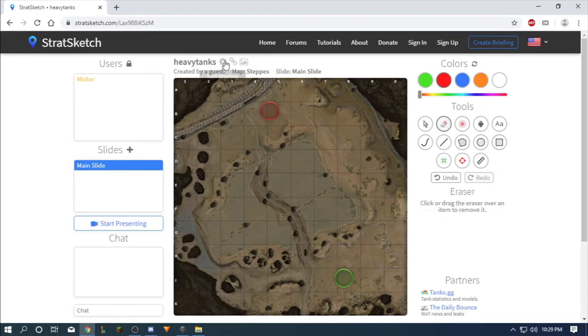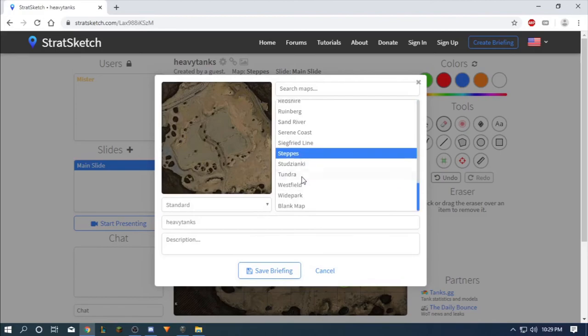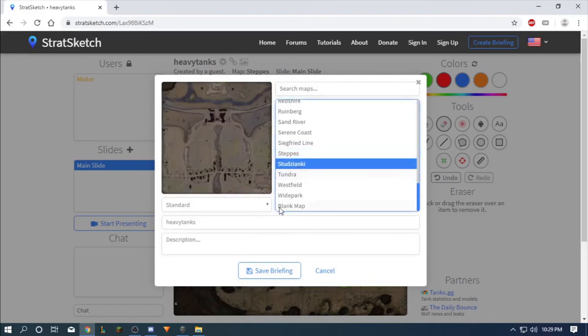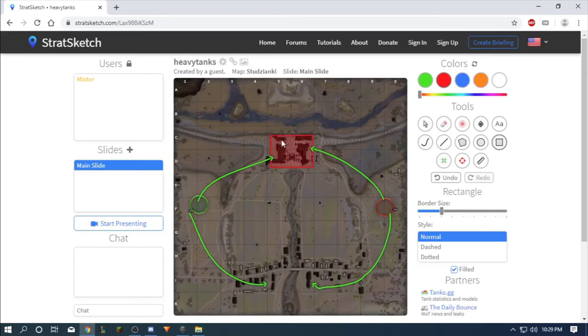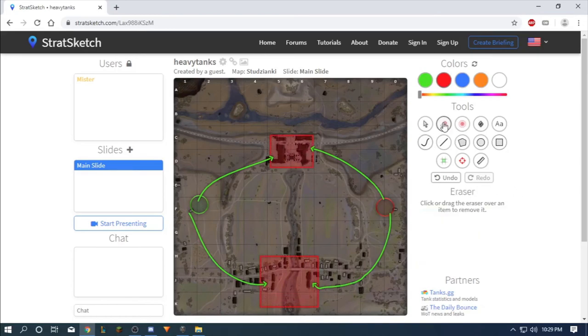On this map, heavy tanks go here and here, and maybe here. That's about it — mostly here. Those are the fighting zones for this map.